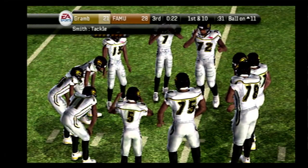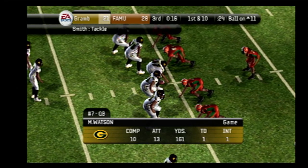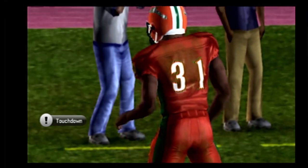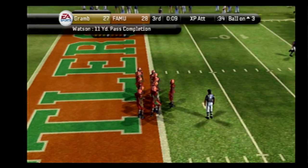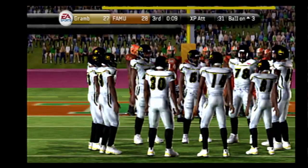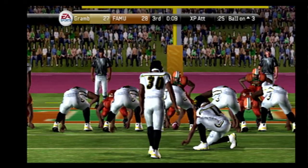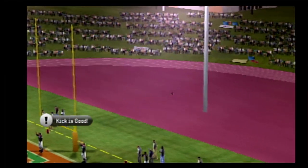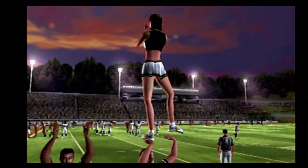First down and ten to go, they're inside the 20. The Tigers set up in the gun. Watson goes with a play fake, he delivers — a nice connection for the score! The kicker lines up for the PAT and he converts the extra point. Just a few seconds remaining now in the third quarter and our score: Grambling 28, Florida A&M 28.